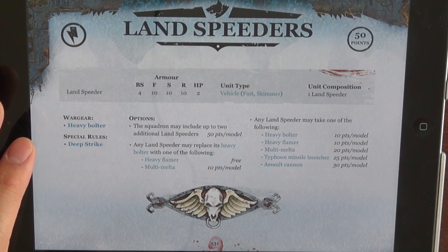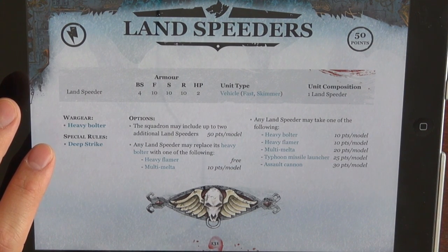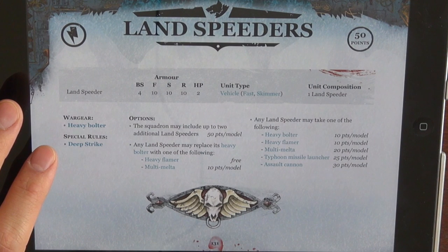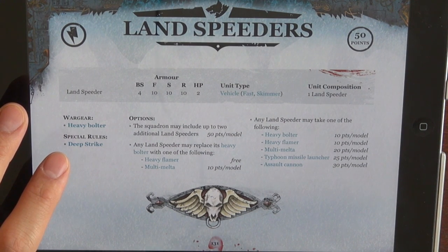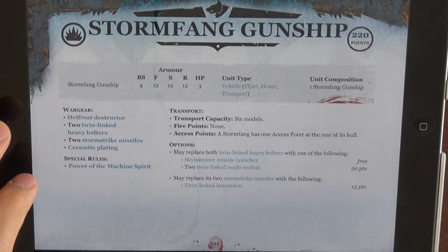Land Speeders are pretty much the same. Nothing really has changed that jumps out at me. I think the Missile Launchers went down 15 points, so that's good. The Heavy Flamer is free now. The Multi-Melta is down 10 points. So these got a little bit cheaper. Land Speeders are a little bit more manageable.